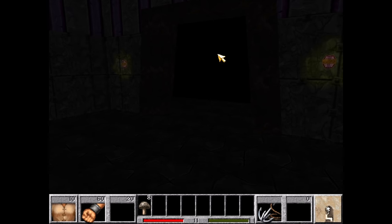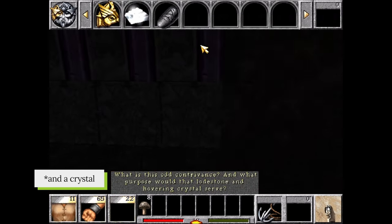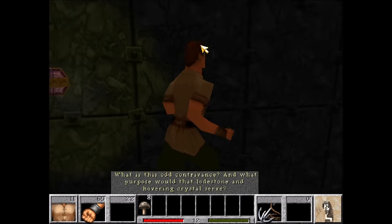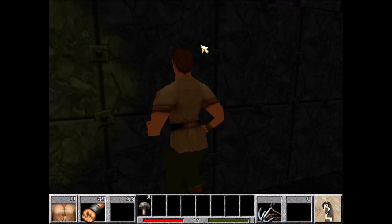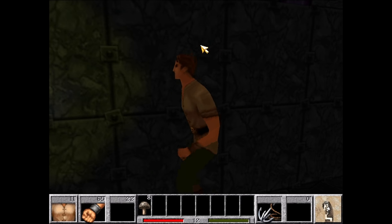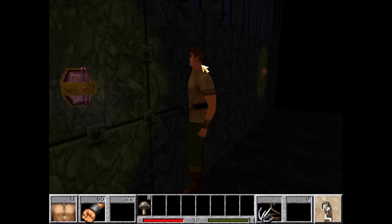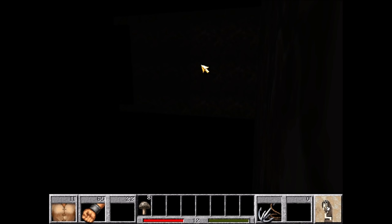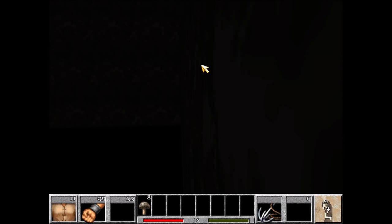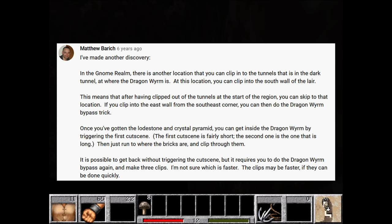The only thing we need here is a lodestone that we're going to give to a character later in the level. Now that we have the lodestone, we need to do the wall clips in reverse. This is very difficult because you have to stay inside the east wall. If you move too far west, the dragon will attack you. Too far east, and Connor will fall to the terrain below. This method of skipping the dragon was first described by Matthew Barrett in the comments section of Korzik's 2013 run.